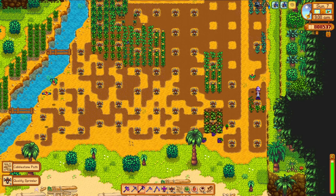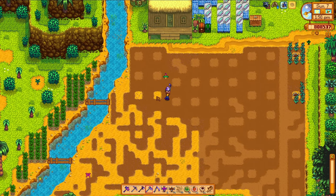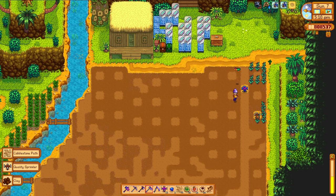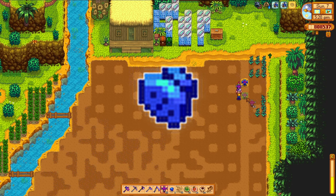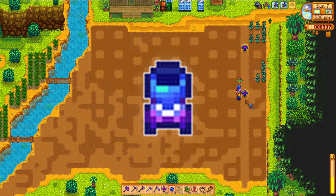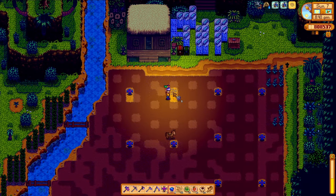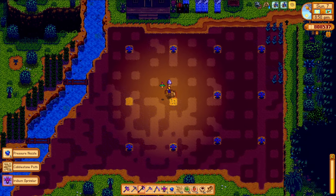I left only the green beans behind because they should be the last thing we need for polyculture. Now I start laying out the field with not only iridium sprinklers, but pressure-nozzled iridium sprinklers. There are two upgrades to these sprinklers: the pressure nozzle expands the radius to a 7x7 instead of a 5x5, and the enricher, which when supplied with fertilizer will automatically apply it within the radius of the sprinkler. I wanted to get as much out of this field as I could, going with the pressure nozzle for fewer sprinklers. I run out of time on day 7, but I'll be back tomorrow.